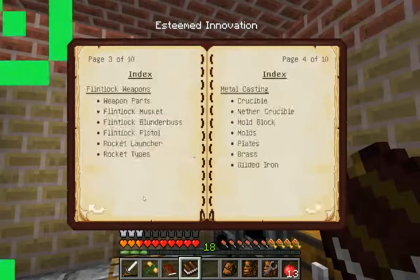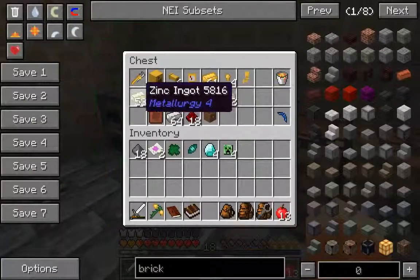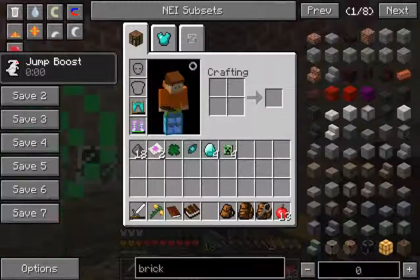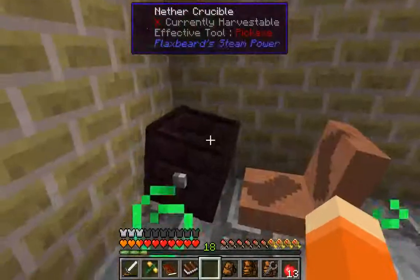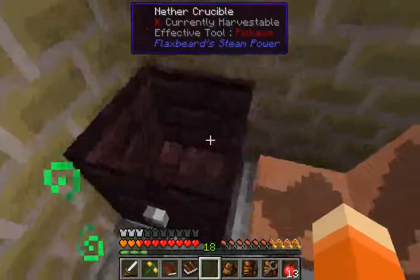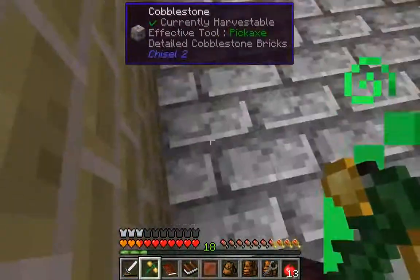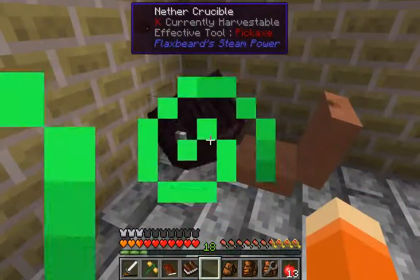A crucible is made with 4 bricks. I've got one in this chest here. That allows you to make brass using copper ingots and zinc ingots. With brass you can do multiple things. I've managed to get a nether crucible, which is just 7 nether brick — I got these just from smelting netherrack after I went to the nether. This one doesn't require a heat source underneath, whereas the normal one would require lava or fire. So this enables you to make your stuff. Then you want your ingots to come out, and for that you need a mould block, which is just 6 bricks.